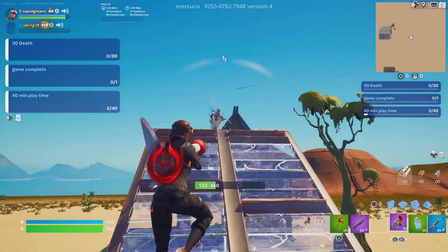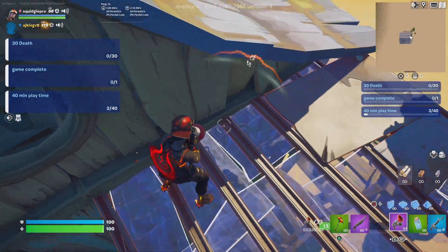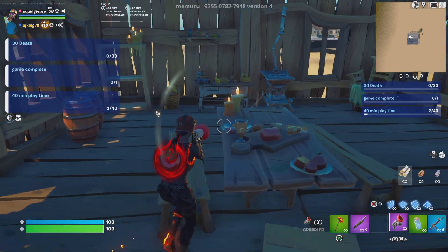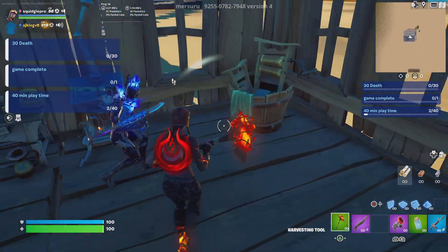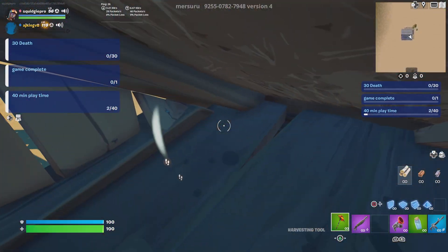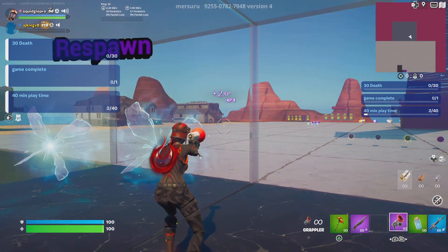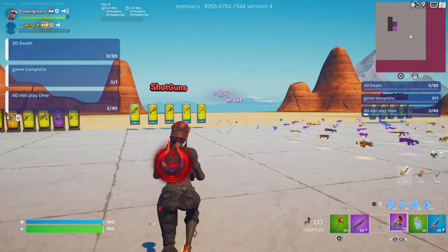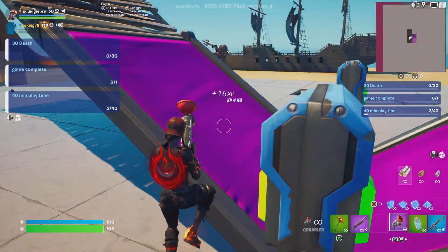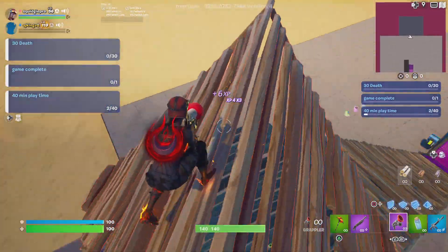I'm teaching you the XP glitches. Come in here, come in this house. Climb up here. See that button? Secret XP. I'm saying you only get two XP. No — yeah, because that's the AF connection. Let me get this one — no, the one up here.